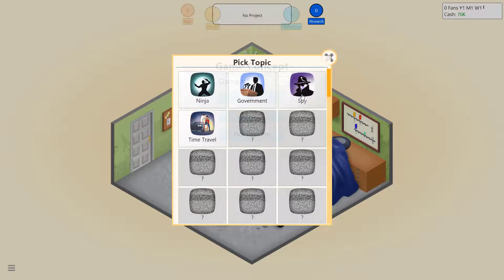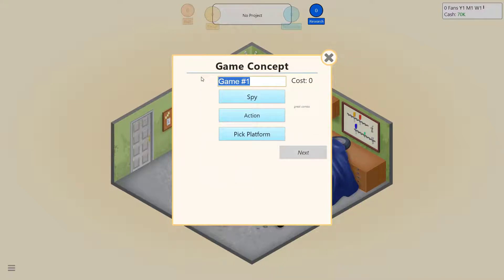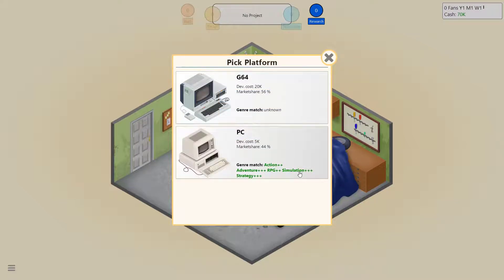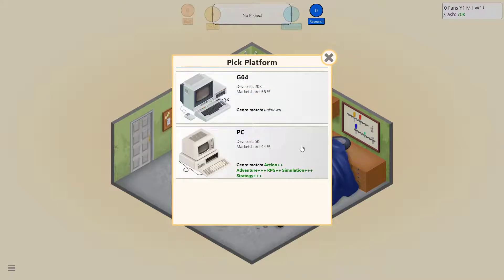Our first game could be an action spy game, and we'll call it 007. I like making funny titles based on real games or movies. You come up with the name, the topic, the genre, and what platform it's going to be on. Right now PC has 44% of the market share, meaning about half the people buying video games own a PC. As we progress we'll want to target the higher percentages, but I prefer developing for the PC.